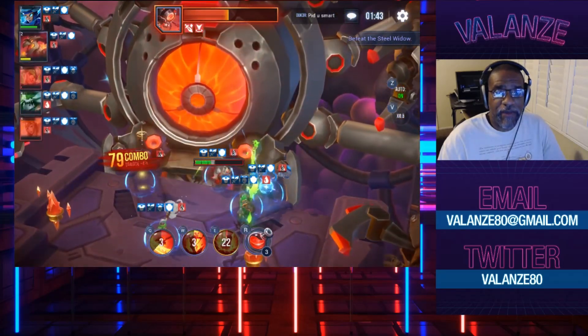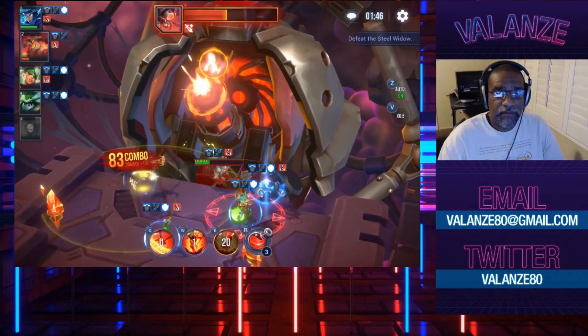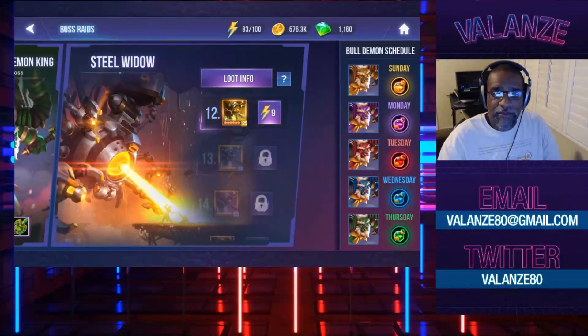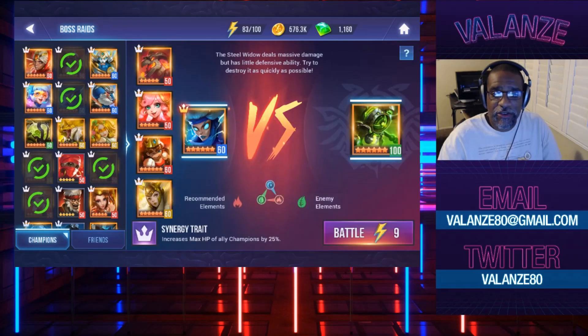Alright, as you can see he popped the undying buff. It was at this moment he knew he messed up. But we didn't have heals, so that's a problem. So even though this is going to be a nature dungeon, we're still going to bring good old D.Va — she does an excellent job healing.